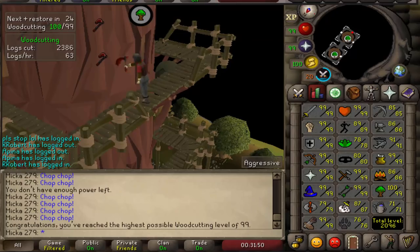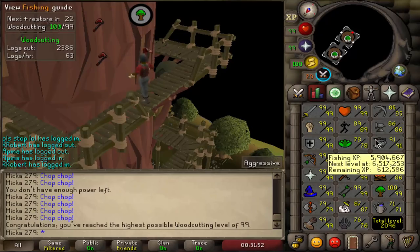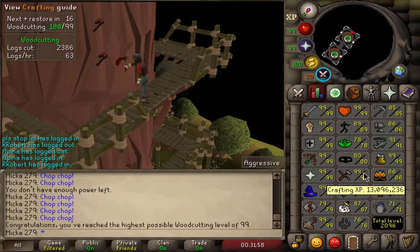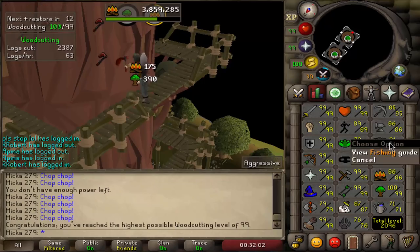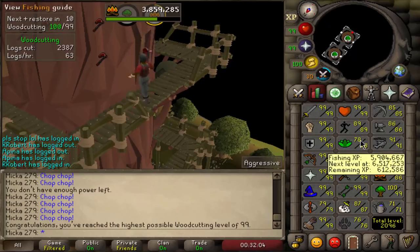I'm playing my Ironman as well and now I need to find either something else to AFK — which will be fishing — or something to use all my money on, which is herblore. So I think herblore might be the next 99, and then when I'm AFK-ing I'll go to fishing and juggle between these two.